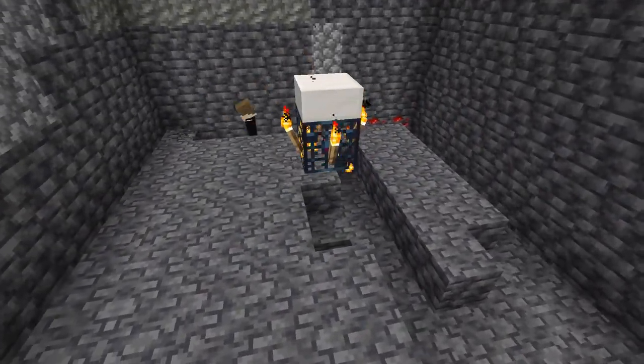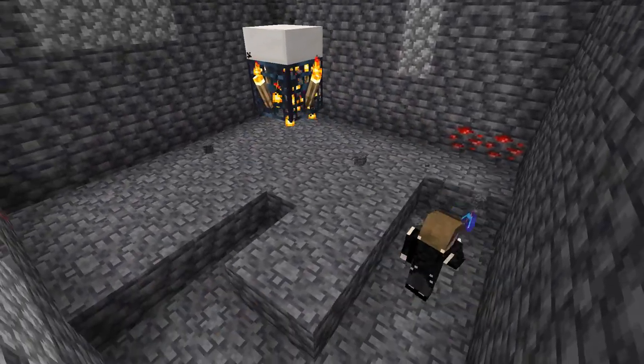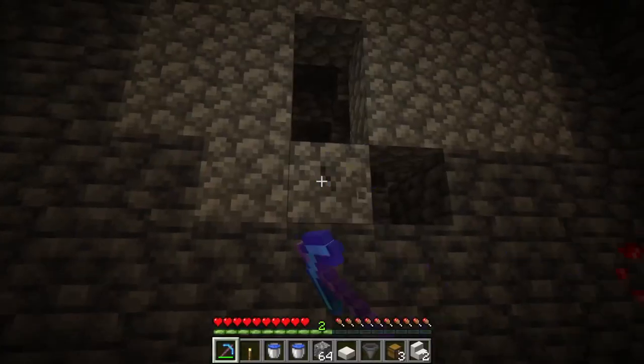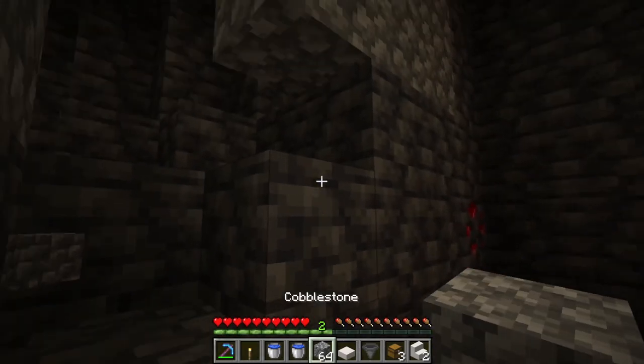You can take one of your slabs and place it on top of the spawner. Make sure you've got your way out and lock up any other holes.